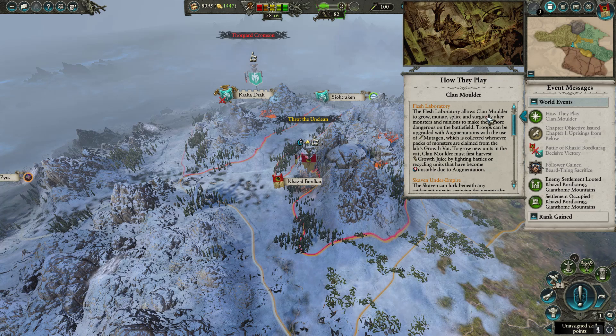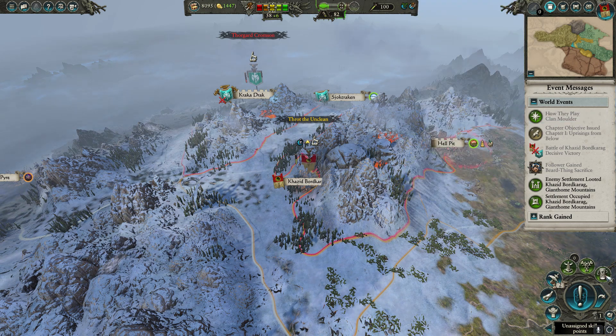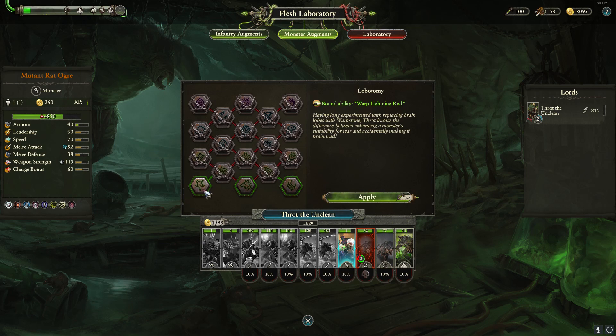Frat the Unclean's unique faction mechanic is the Flesh Laboratory. The Flesh Laboratory is Frat's area where he experiments on his people to strengthen his army into mutilated monsters. On top of this he uses it to grow new horrors to build up his army fast using growth juices. Frat can shape his army however he wishes with a variety of different augments that buff his units. This does come with a negative side — if Frat attempts to augment his units too much and too fast, they will start to become unstable.